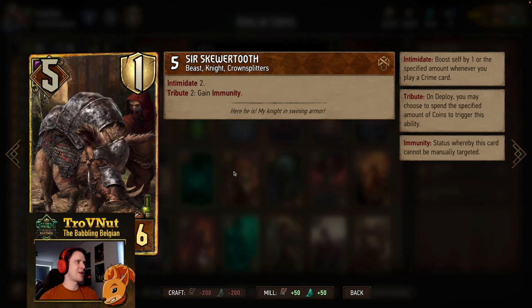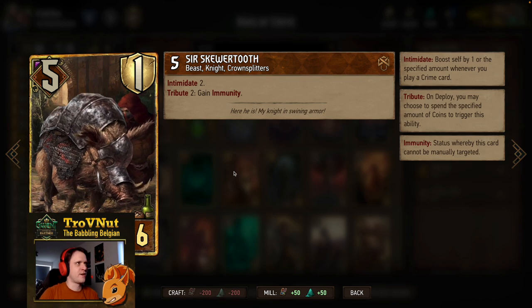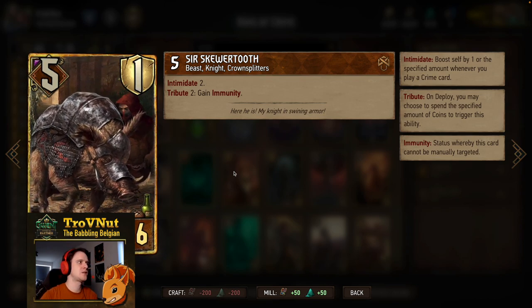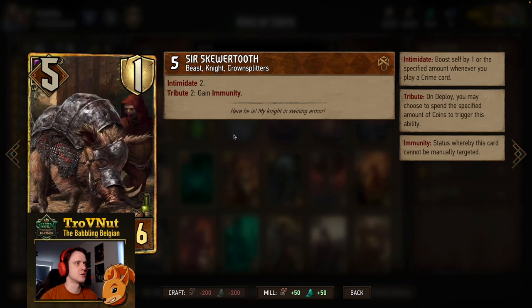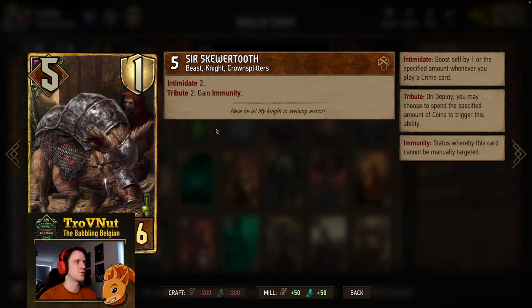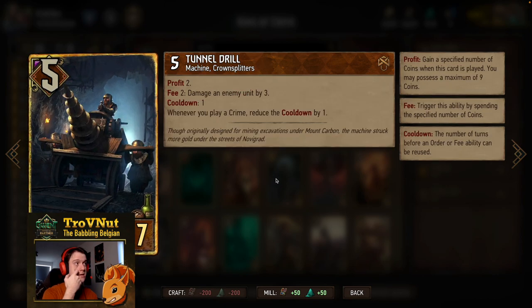Then we have Sirs Cubertooth — five power, one armor, six provisions — has Intimidate 2, and if you pay two coins it also gains immunity, which is really good. Intimidate 2 means it gains two points for every time you play a crime card.